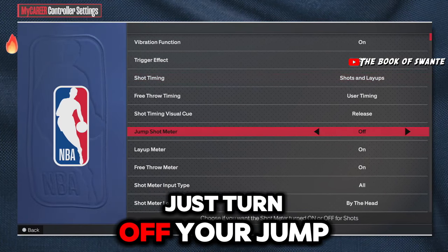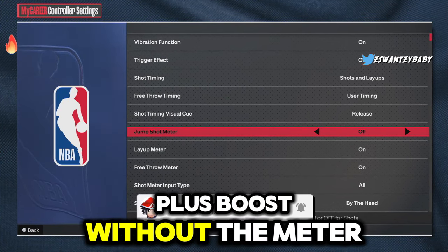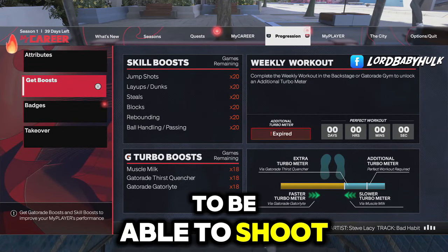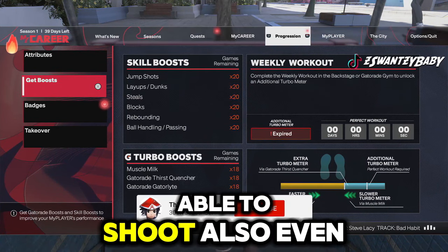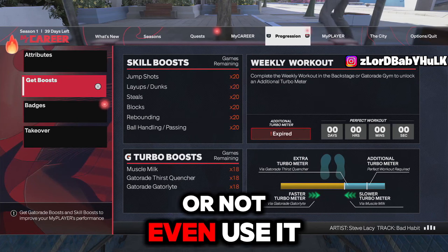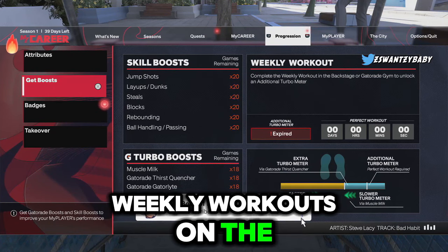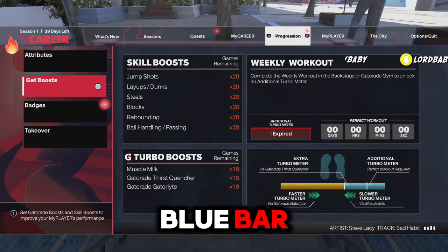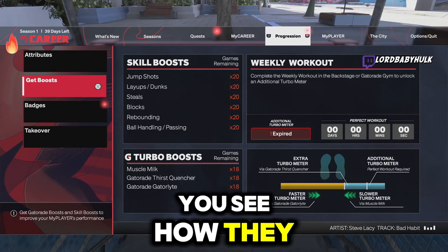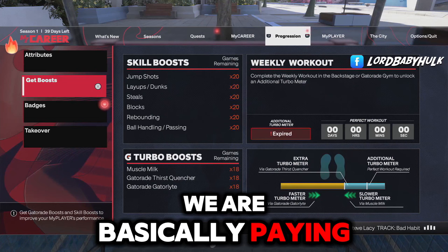Take off trigger effects - your controller should not be vibrating in your hand when you're shooting. Turn off trigger effects on your PlayStation and on the game. You can keep vibration on, but trigger effects throw you off. Also, turn off your jump shot meter - I don't care if you don't know your jump shot, figure it out. You get a 20-plus boost without the meter. Jump shot boost will help you, and Gatorade too. Make sure you always do your weekly workouts - they took Gym Rat out of the game. Weekly workouts give you an extra blue bar that helps with shooting.